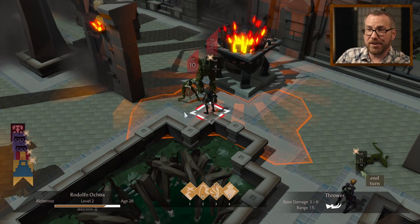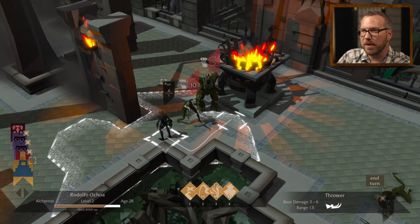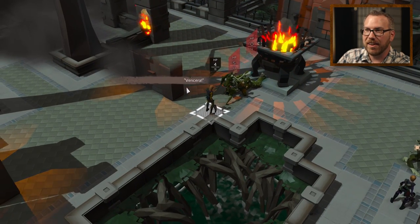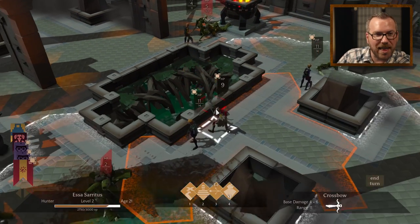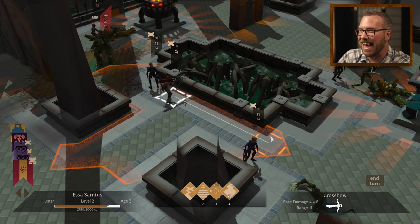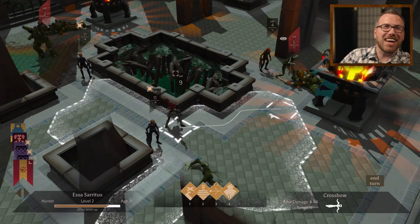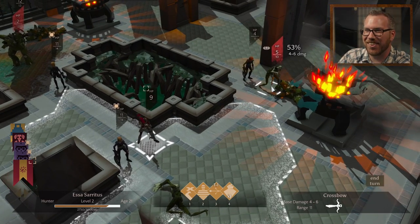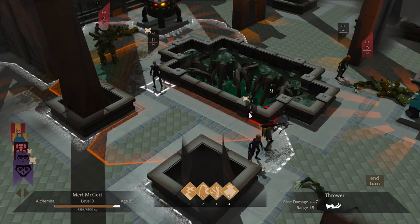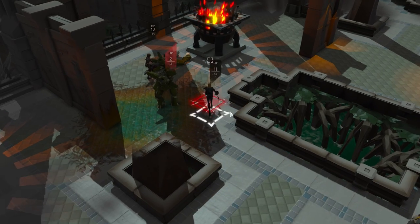Every time a character defeats an enemy, a battle cry pops up next to their HP flag. Those were submitted by backers as well — when you see this character say 'Vencera,' I didn't know what that means. I'm being told off camera that 'vencera' is Italian for 'wind.' Seems cool — I learn something new every day on the job.